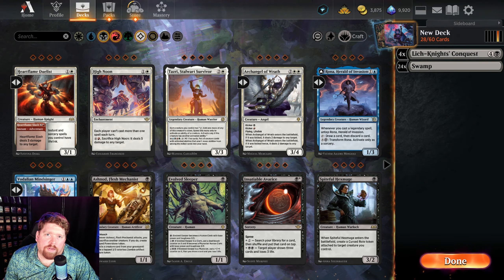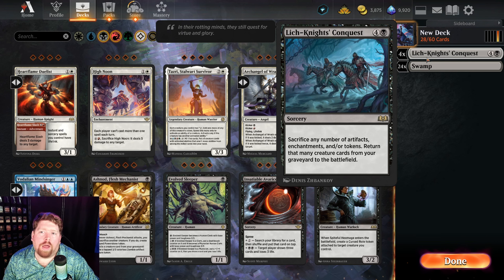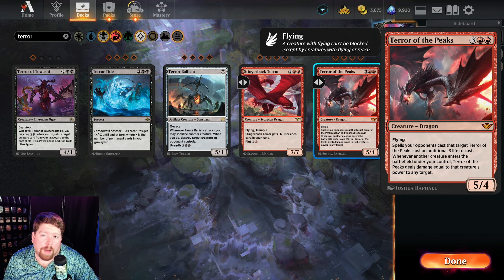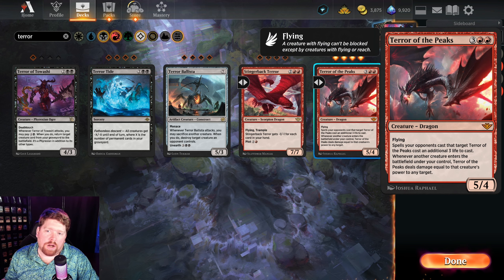Now that we've finished the first three steps, we can actually start building the deck. The first thing I want to find is what I'm getting back — what is my combo? The first thing that comes to mind is Terror of the Peaks. If we get one or a couple of copies onto the battlefield, that deals a whole bunch of damage directly to our opponent's face, so we'll start by adding four copies.